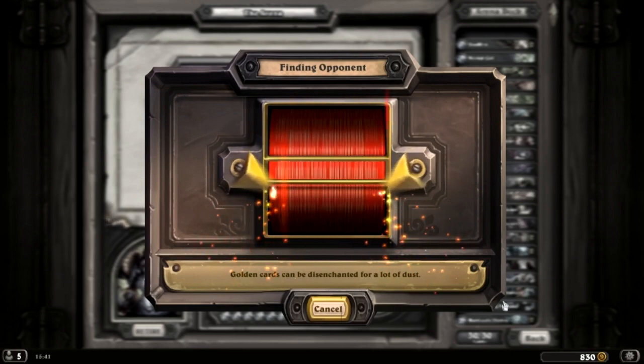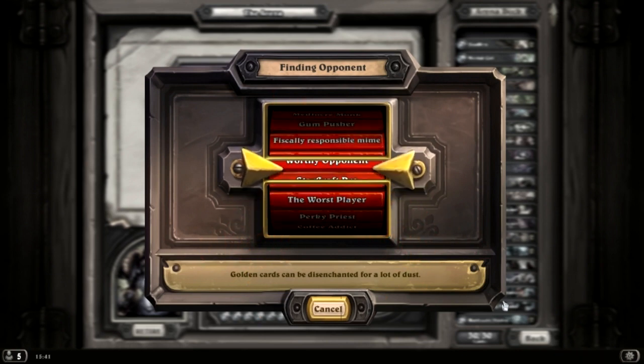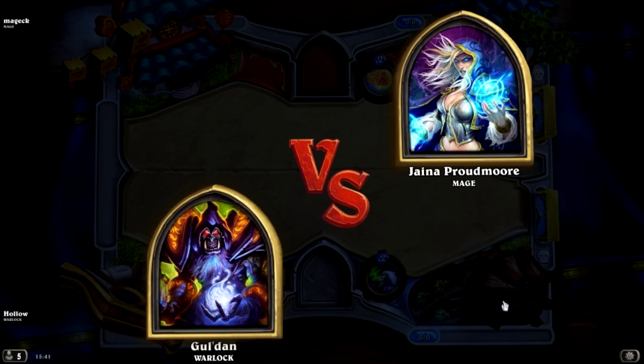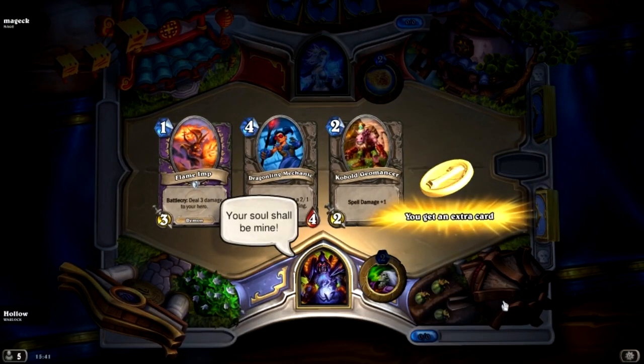The point of the deck is low-cost minions — just spam them out there. Beat everything down, and it's kind of hard to deal with AOE. Usually you'd kill it with a Holy Fire or Consecrate. But because I've got three Blood Imps, I can buff the crap out of everything.